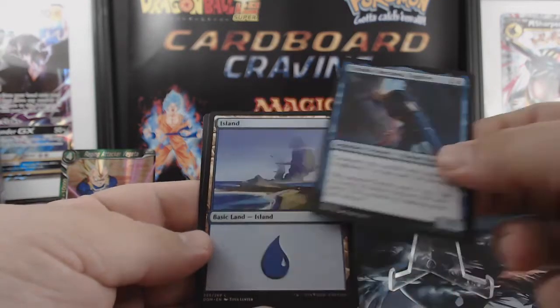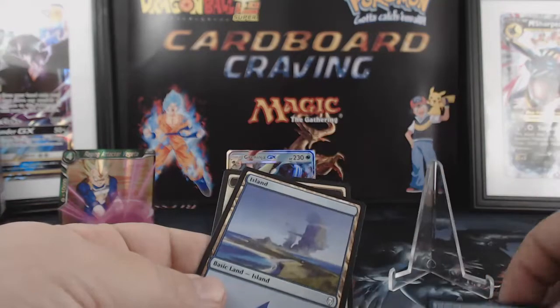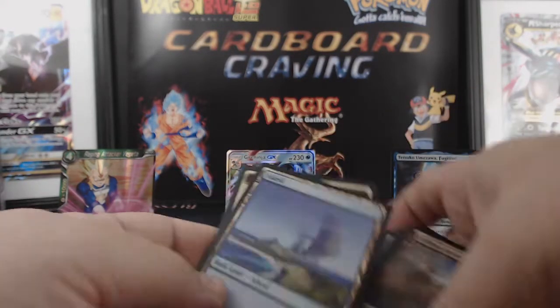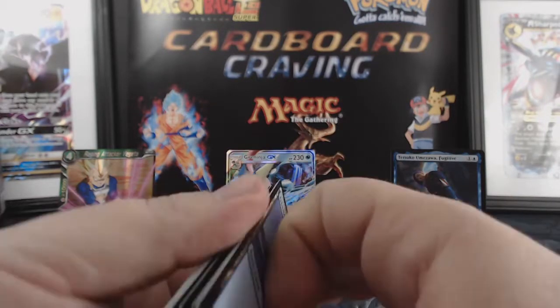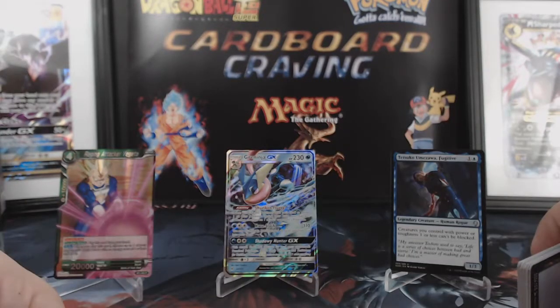Tetsuko Umezawa Fugitive, and an island. Alright, that's it for TCG Munchies Episode 3 — hope you enjoyed it, quick fix, love the cardboard, see you next time!